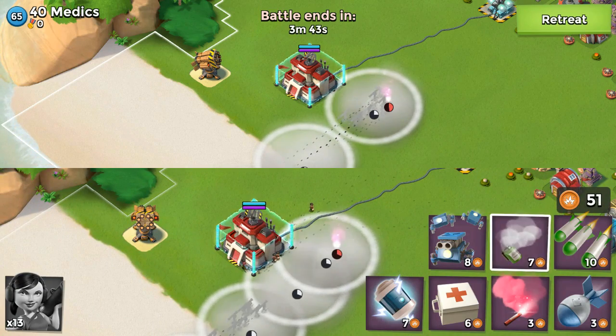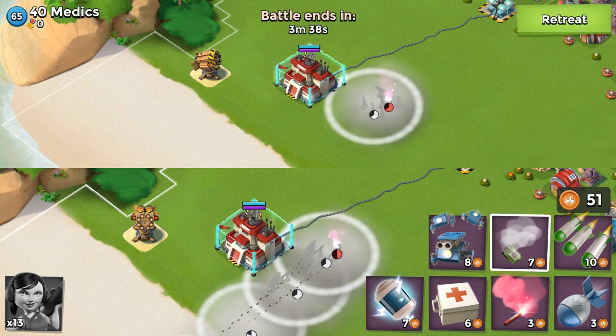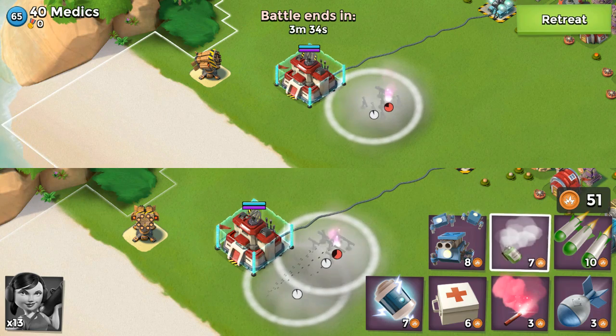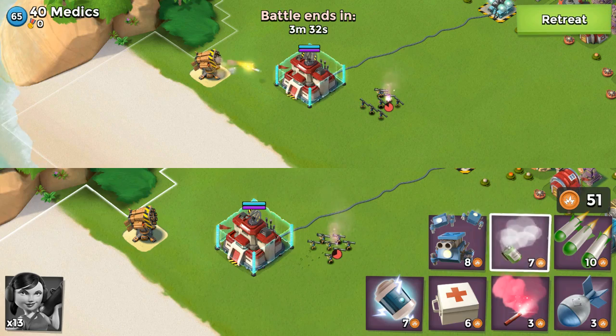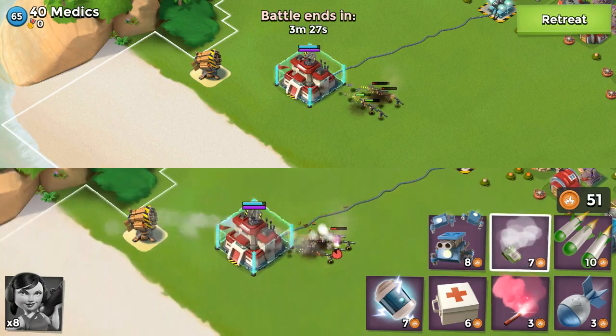If your troops leave your smoke path and you see the defenses turn toward them, you've lost your delay and you'll need to shock earlier. Here I've overlaid two replays. The top shows the Zookas leaving the smoke while the bottom Zookas stay hidden. As the smoke clears, the top rocket immediately starts blasting the Zookas while the bottom needs time to lock on.